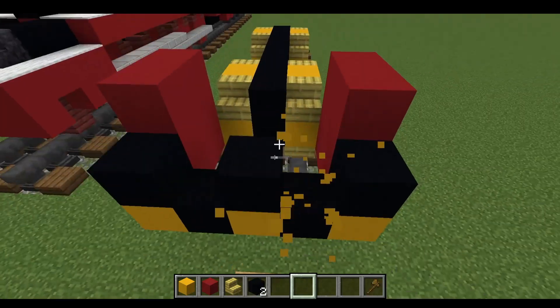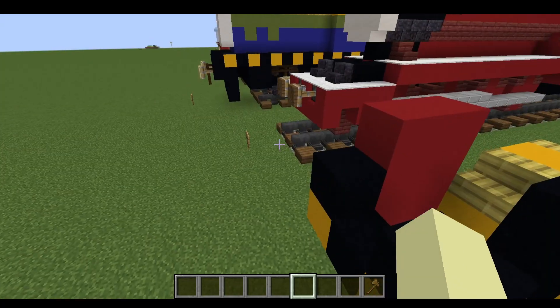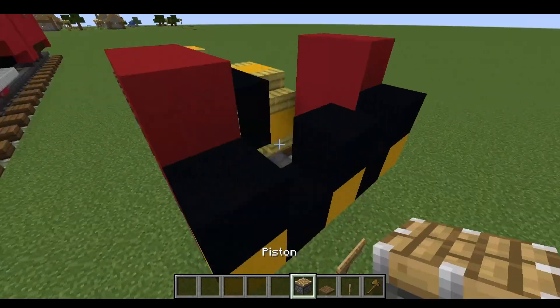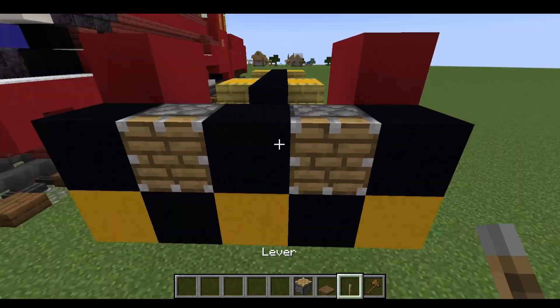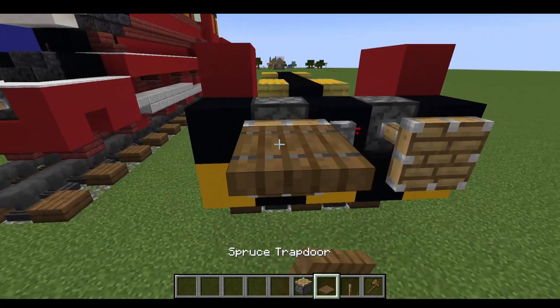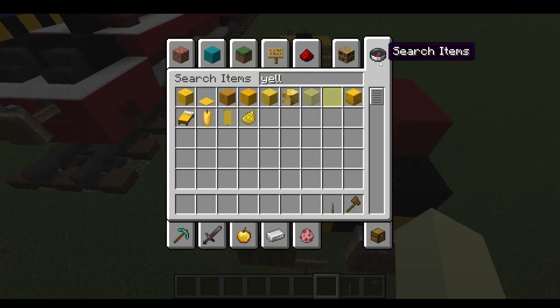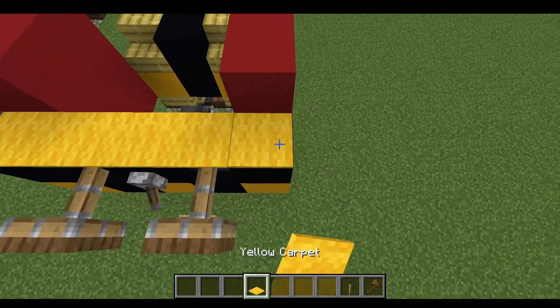Next, get rid of that — let's get some buffers in here. A piston, spruce trap door, and a lever. Place that there and put that in the center, trap doors covering the top. Next we're going to get some yellow carpet and place that on top of the entire thing.